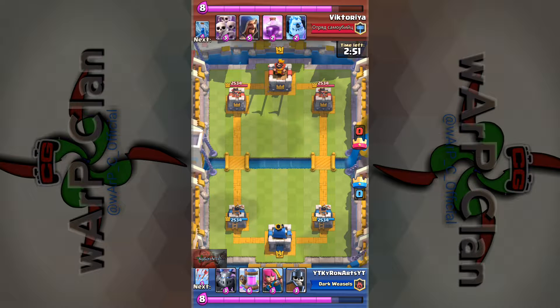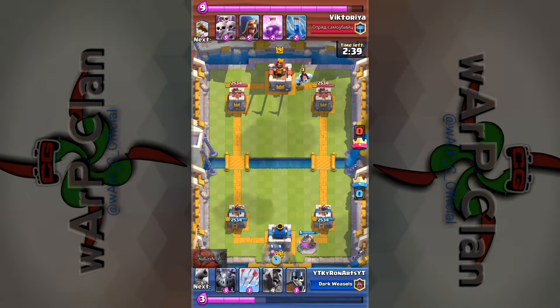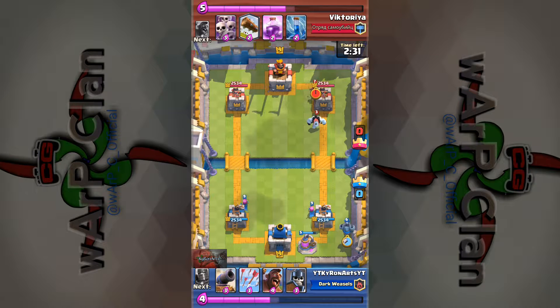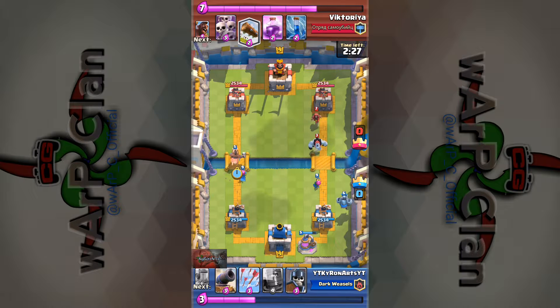This next match is against Victoria. This is a lot more even — he's a level 9, I'm a level 9. He's got a wizard, skeleton army, rage, a clone spell, a zap, the ice golem, a log, and I believe the electro wizard. So he's been above this enemy now. The fact that I beat him — yay. I actually played pretty nice and I was like, this deck is perfect for this.